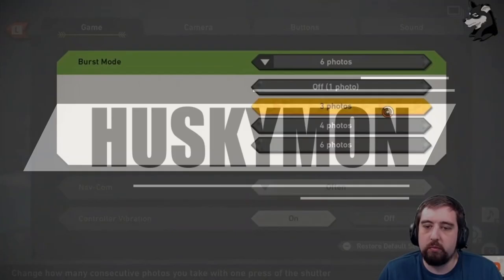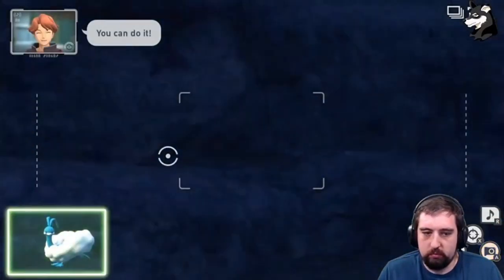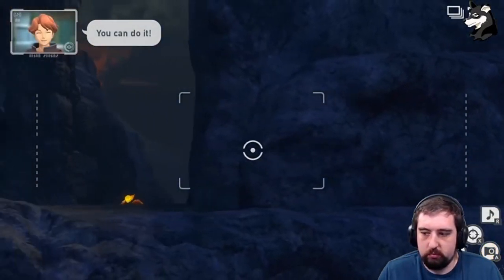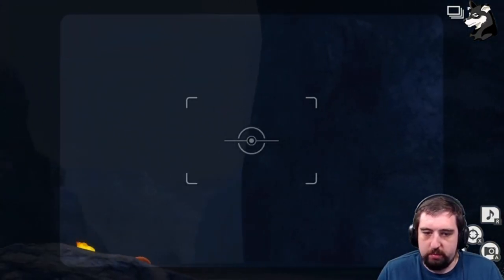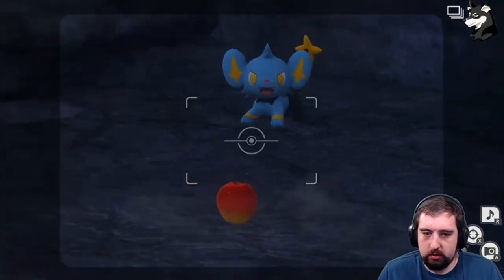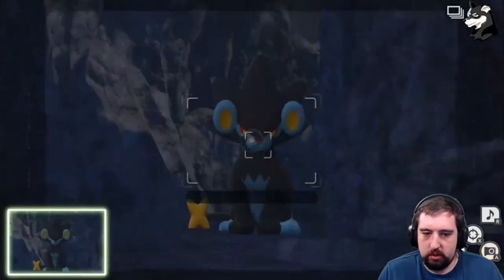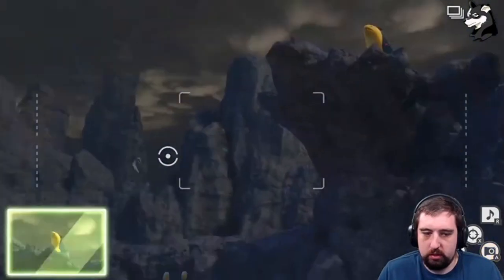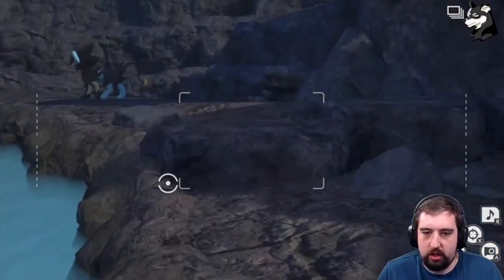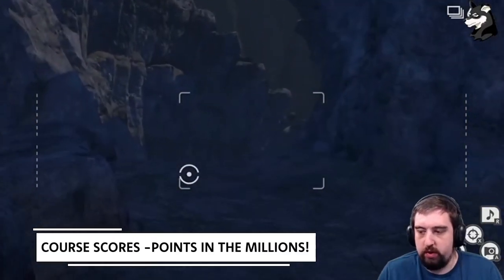Hello YouTube, Huskymon here. Today I wanted to talk to you about how people are getting those crazy high scores you see on the leaderboards in New Pokémon Snap. They seem impossible, right? Well, there's a trick to it. Similar to the original game on the N64, once you beat the game you unlock an extra feature called course scores — competitive leaderboard ranked scores you can compare with your friends or the rest of the world, and these scores can go up to the millions.